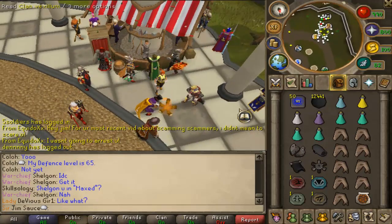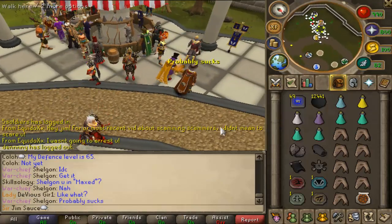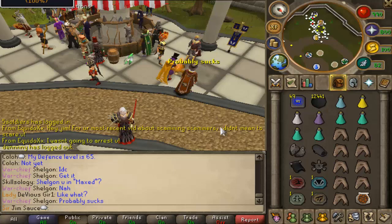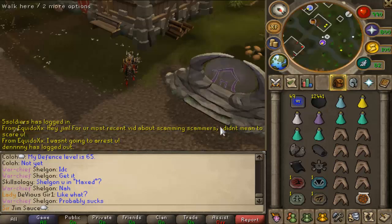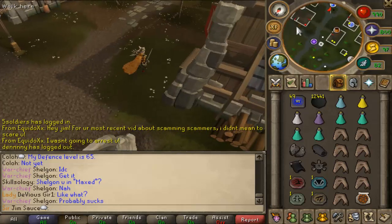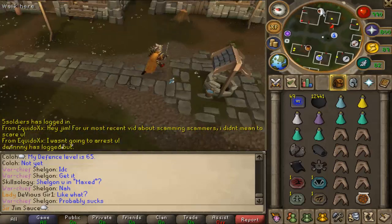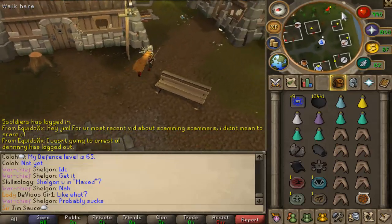Now what we'd like to do is teleport to your house. Make sure your house is in Rimmington — if it's in Rimmington, perfect. If it's not, you kind of want to make that switch, because having your house in Rimmington is huge. I like to set it to outside of the house, so once I'm here I'll just run over to the southeast.